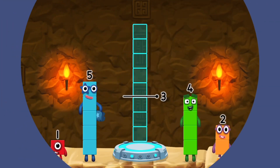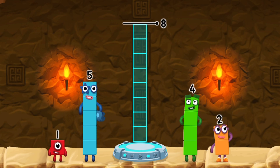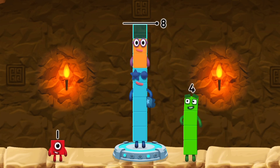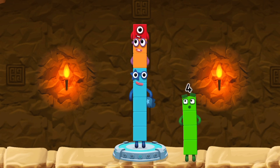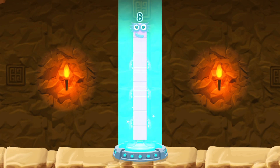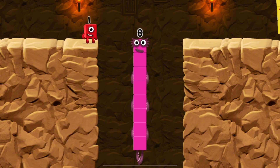Add number blocks to make eight. Five, two, one! Correct! Five plus two plus one equals eight! I am eight! Fantastic!